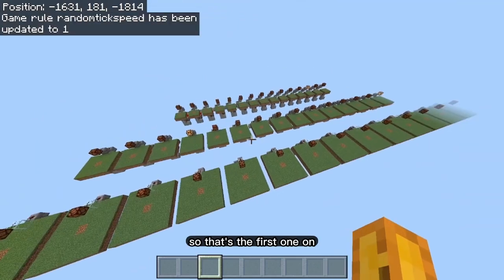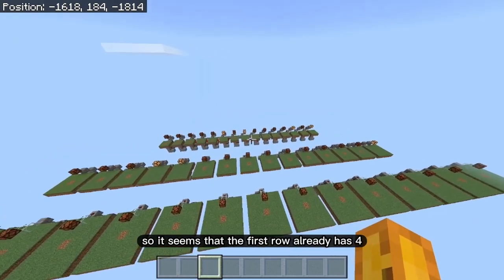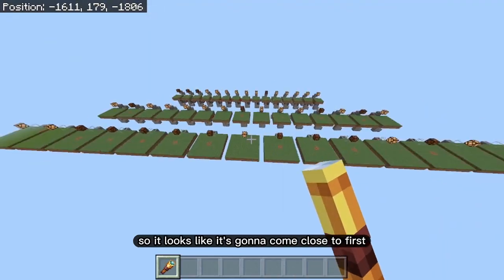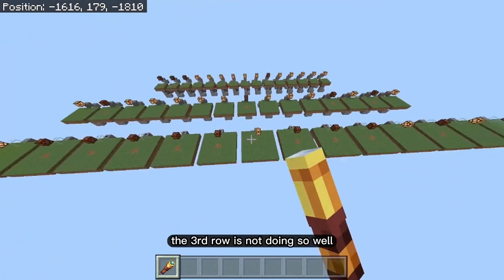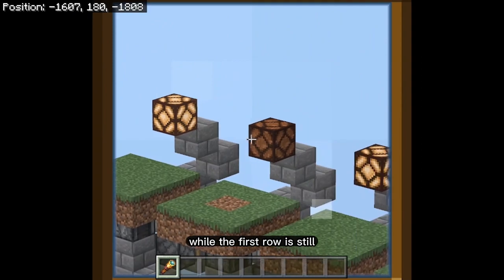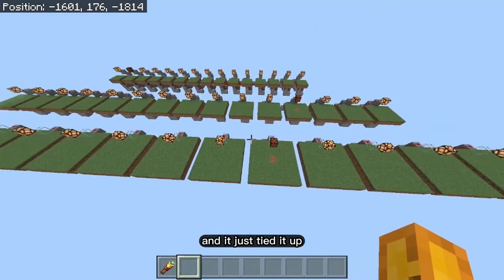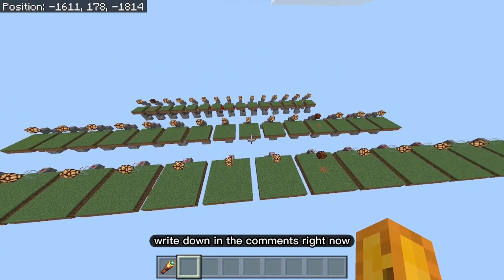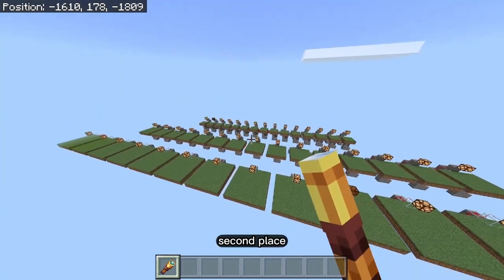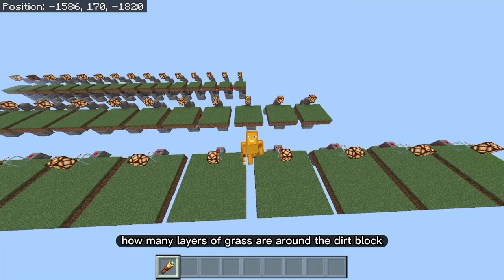The test is running — the first row got some early conversions, the second row caught up, and the third row was surprisingly slow. It ended up being very close, with the second row finishing first, the third row second, and the first row last. The conclusion: there isn't a huge difference between how many layers of grass surround a dirt block.